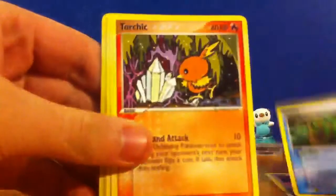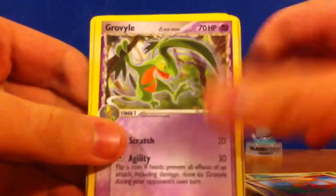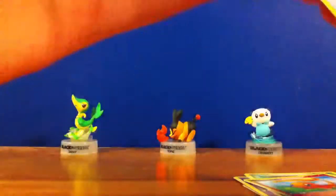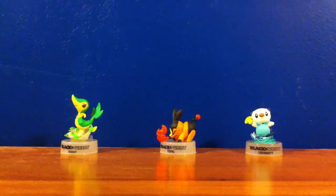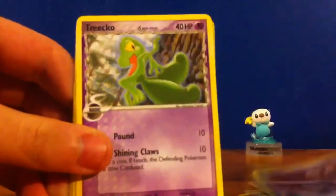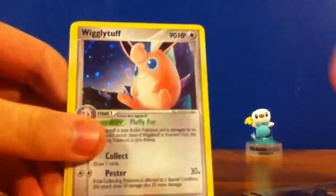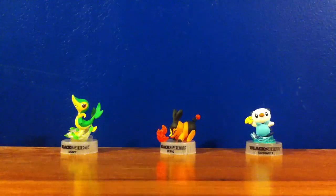Aron, Lotad, Torchek, Duskull, CDOT, Charmander's Verse, Grovile, Lombre, and Lairon. Energy Search, Mudkip, Charmander, Wingull, Trico, Grumpig, Wigglytuff Holo which I think I already have, Windstorm, and Gulpin. If you guys want any of these cards, let me know and I'll basically trade for anything.